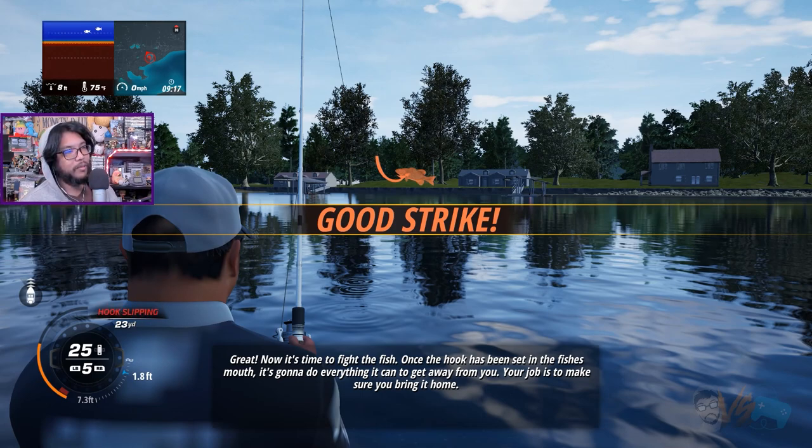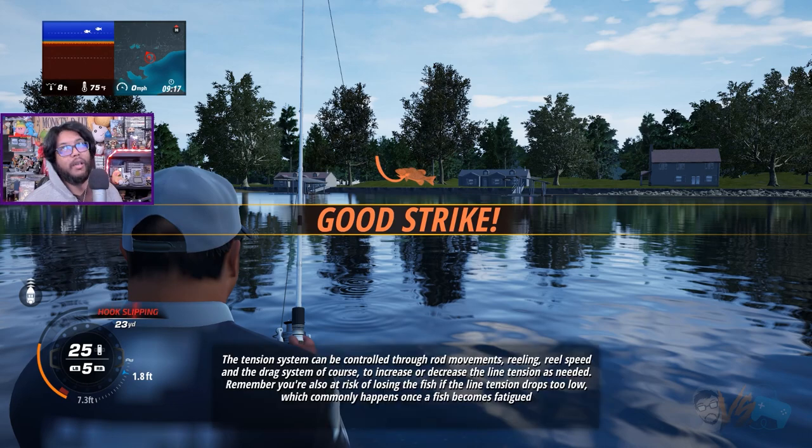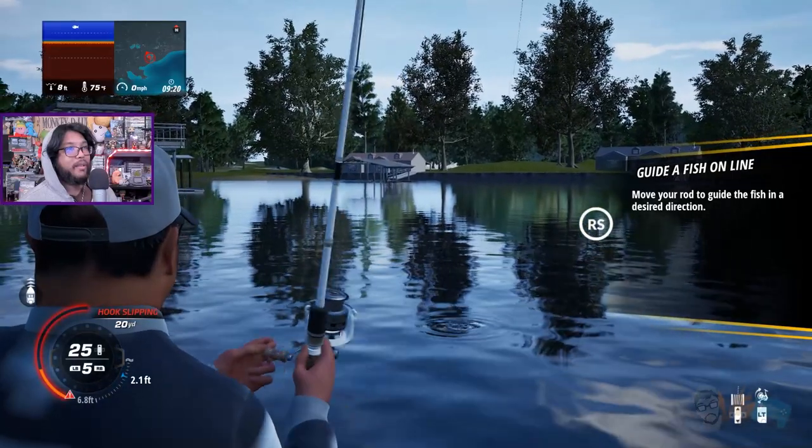It's time to fight. The fish is gonna do everything it can to get away — your job is to bring it home. Fish will dart, run or thrash while trying to escape, putting more tension on your line and hook until it breaks free or runs out of energy. We can combat that by relieving the tension during the fight. The tension system is controlled through rod movements, reeling, reel speed, and the drag system to increase or decrease line tension as needed.